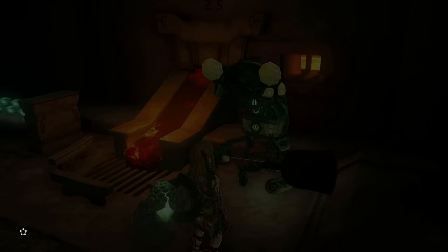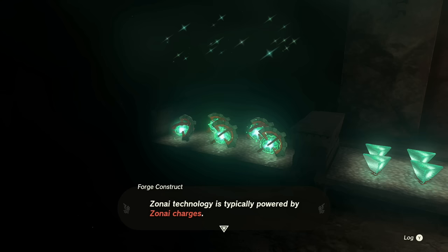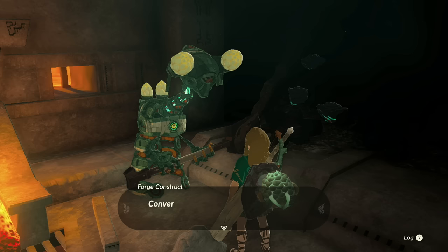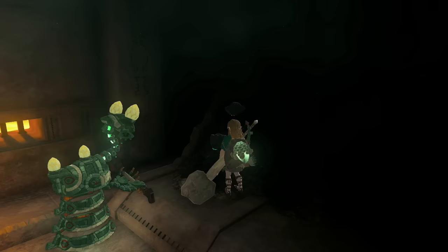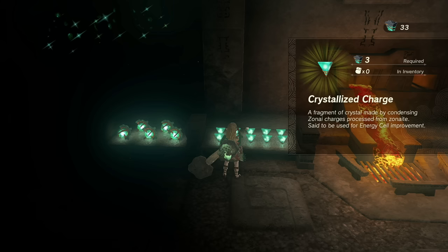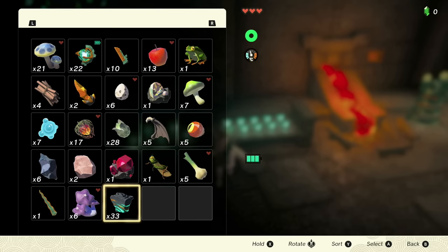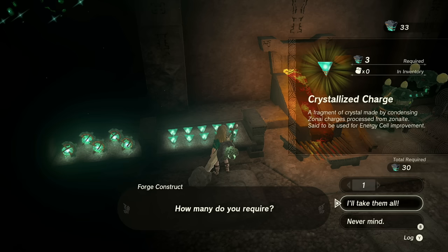This is all new - didn't know this was going to be in the game. So Zonite technology is typically powered by Zonite chargers. I've been getting these things by killing some of the constructs. These occasionally solidify into a form known as crystallized chargers. Converting Zonite into other useful materials this way is called processing. Please visit any time you require processed materials. Can I not pick that up? Can I take these? Oh, do I have to buy them? Am I saying I need to give my Zonite to make these? I haven't actually got any of these chargers - so let's go and get some of these. I'll take them all because I'm greedy.